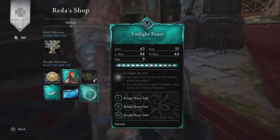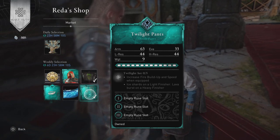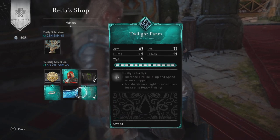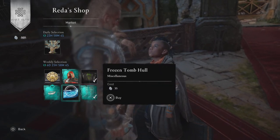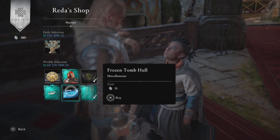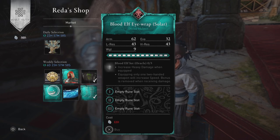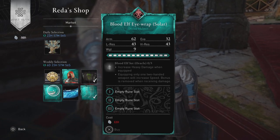Then we have the Twilight Pants, which should be 120 opal or even 100. It's kind of weird they're selling off pieces of the pre-order set for Dawn of Ragnarok — kind of strange, but whatever. Next is the Frozen Tomb Hull for 35 opal, and last on the list is the Blood Elf Wrap for 120 opal.